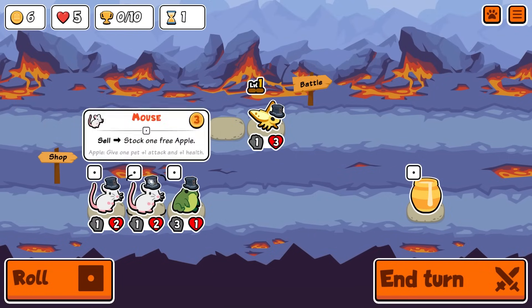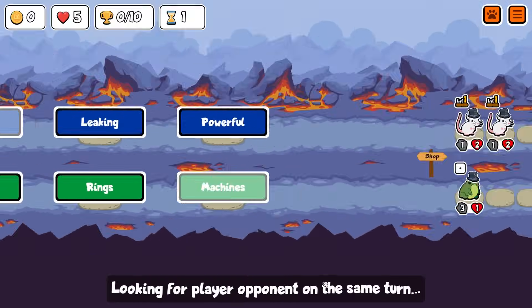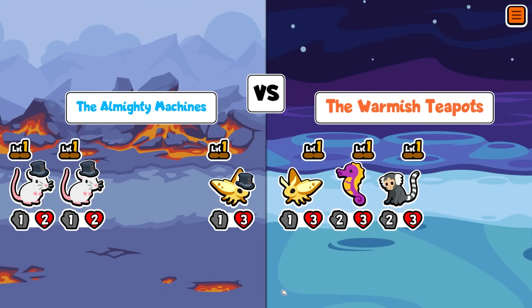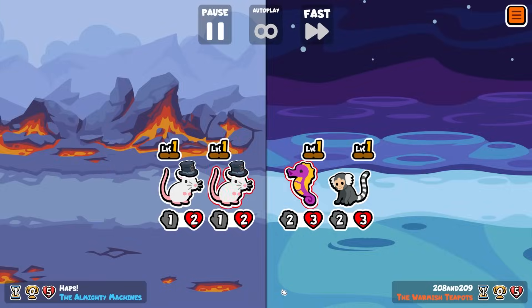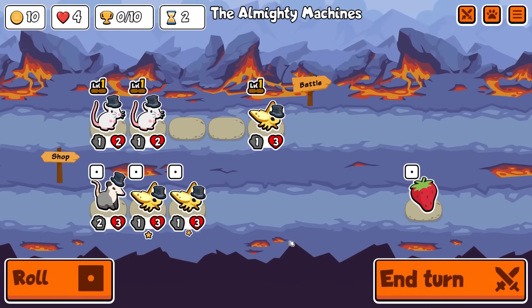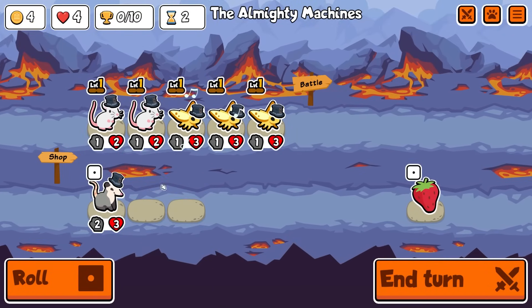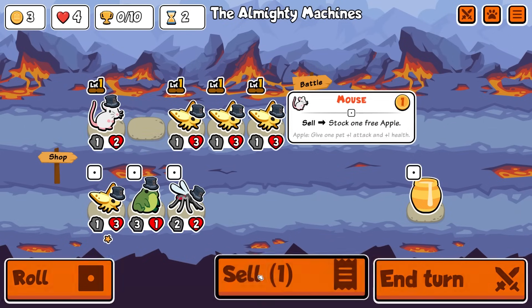Hey guys, it's Haps, and in today's video we are jumping into Custom Pack and going all in on a chicken combo to get as much shop scaling as we possibly can. We get so close to a 50/50 shop but I'm not going to spoil it. It's been so long since we've had a chicken run on our channel, so hopefully you guys enjoy — maybe like and subscribe. Let's jump in.